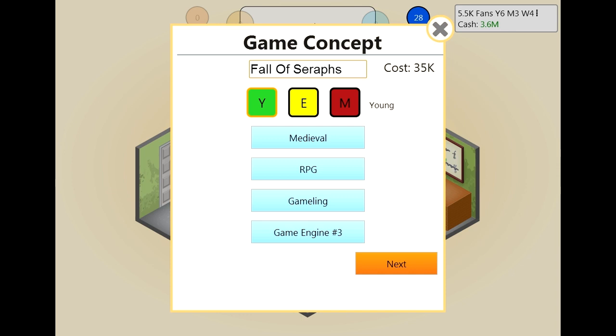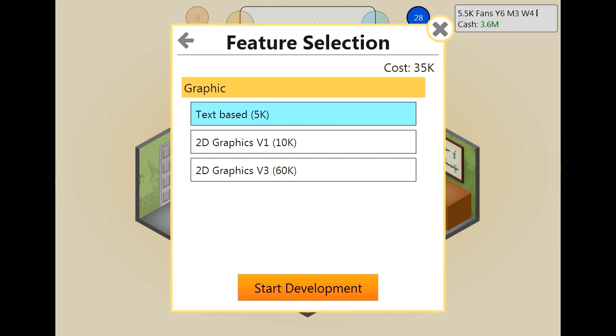When you get to the name of the game, you have to pick something that looks awesome — it's completely useless and has no influence on the game's results, but there you go. Let me know in the comments if you guys do that as well.